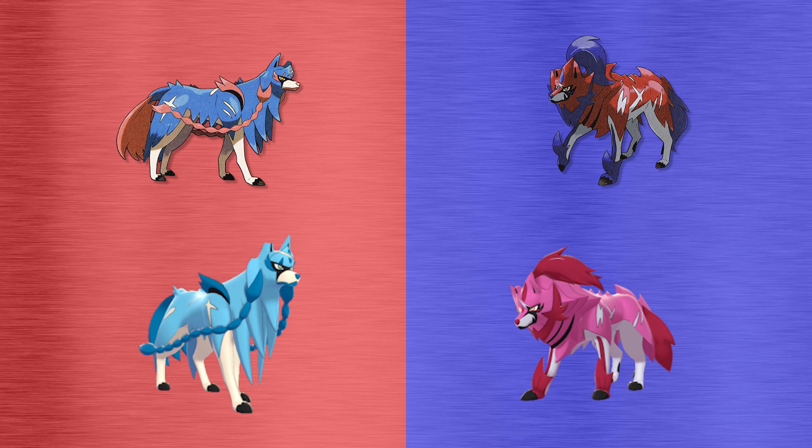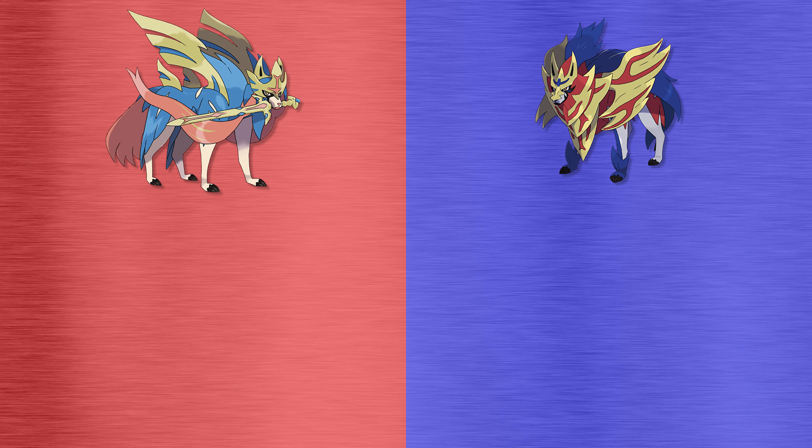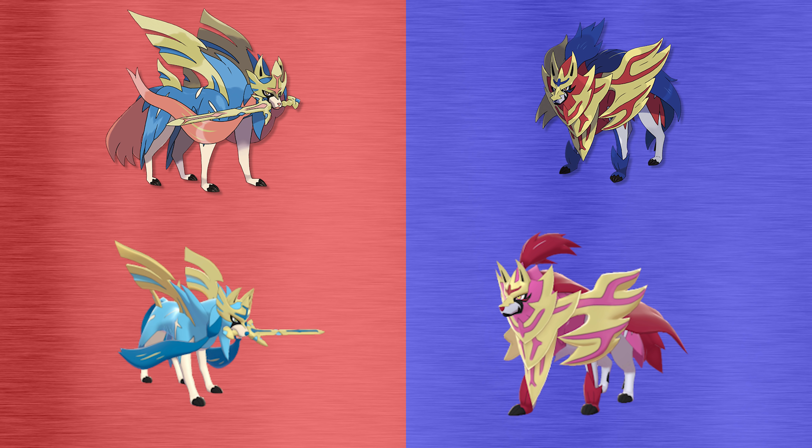Appearance-wise, in their Hero of Many Battles forms, Zacian and Zamazenta both look like ragged wolves — Zacian has blue and white fur with a pink tail and pink braids, while Zamazenta has red and white fur with a dark blue tail and dark blue detailing. In their shiny forms, Zacian's pink braids turn to blue and its blue fur turns to a much brighter sky blue, while Zamazenta's blue areas turn red and its red fur turns to pink. In Crown Sword form, Zacian looks healthier with two full ears, golden headgear, large golden wing-like structures, and a huge golden sword in its mouth, with its braids now flowing locks. Zamazenta in Crown Shield form is in much better condition as well, with a huge golden shield protecting the front of its body and similar golden headgear. In their shiny forms, these Pokemon go through the same colour palette changes as their previous forms.